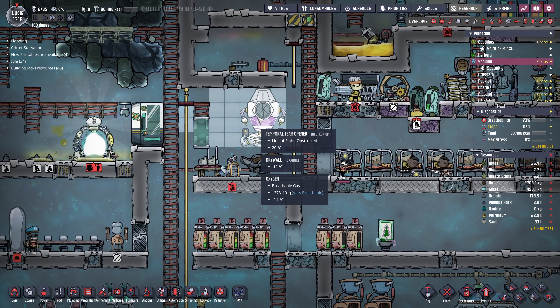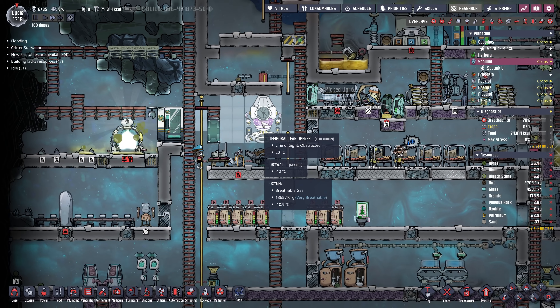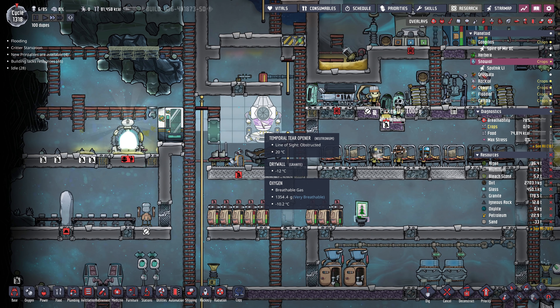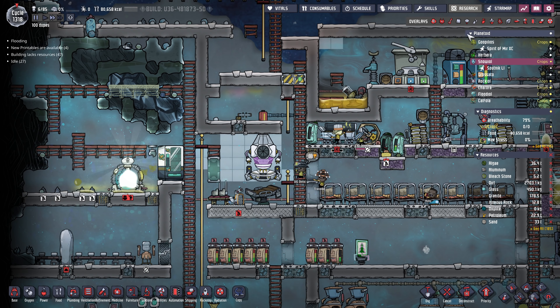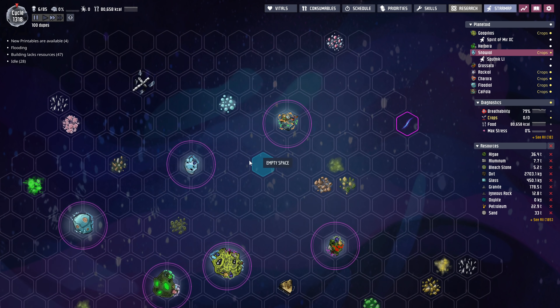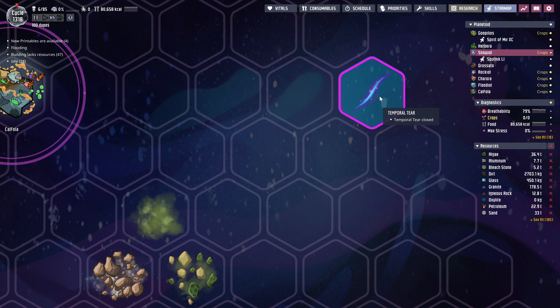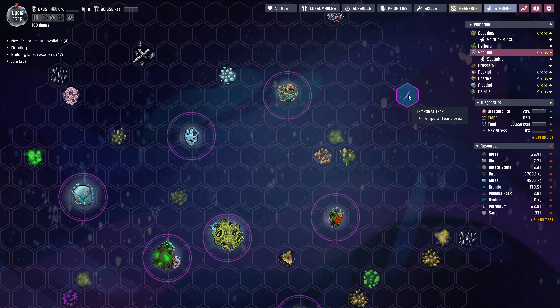Now this thing — the temporal tear opener. This is related to the end game I think. It says the line of sight is obstructed — I have a feeling this thing shoots a laser or something which then opens a portal. If we go to the star map, I've been doing a bit more exploring and this thing appeared: the temporal tear. In the original game, if you send your rocket to the temporal tear — the farthest place to go — you end the game, you win. I've never done it for the DLC yet, but I have a feeling that's what this is.